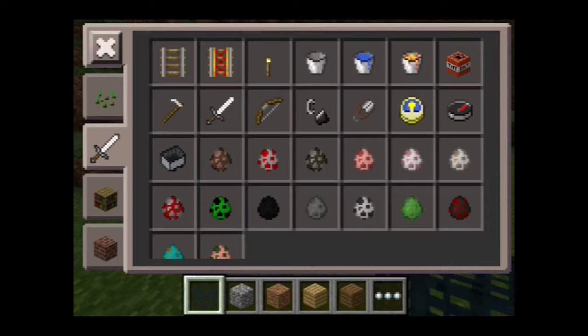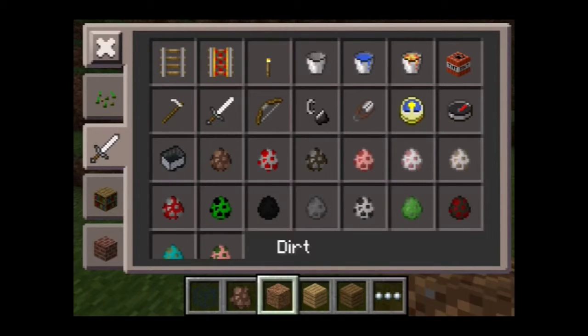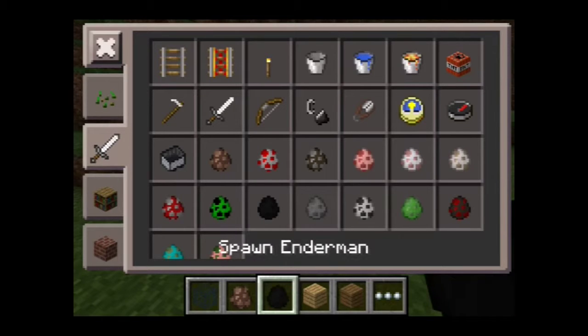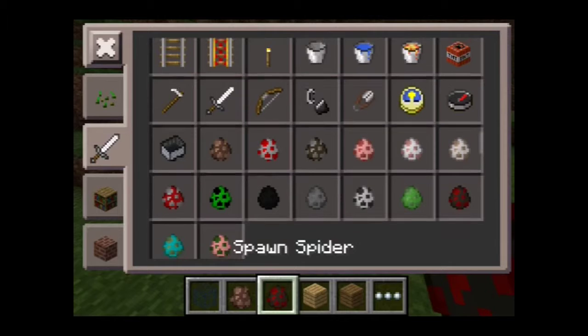And they've added the compass and the clock — I know that's probably from recent updates, but I failed to do those. Okay, so can we spawn a villager? Oh, this is awesome! Holy crap. What else do we got? Pig, sheep, wolf — they've added wolves! Mooshroom! Creeper. Enderman! Silverfish — I don't know what a silverfish is. They've added slimes, that's cool.